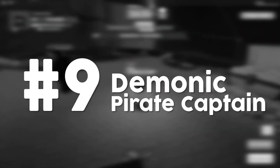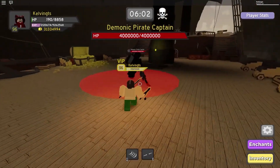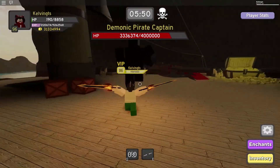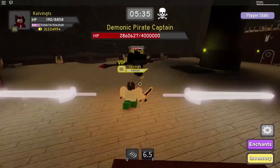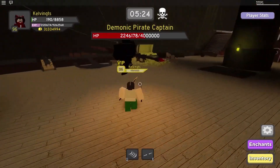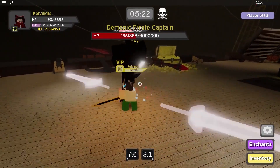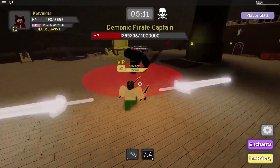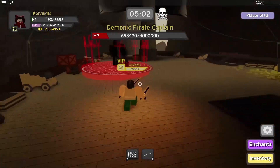Number 9: Demonic Pirate Captain. Demonic Pirate Captain has also been voted one of the most difficult enemies to beat in Dungeon Quest because of its mechanics. You'll find him after the eighth room on the center of the deck in a large galleon. He has four different attacks: Dark Lightning, Tendrils, Spin Attack, Player Teleport, and Life Steal. It doesn't matter where you are on this map — he'll find you no matter what because he has the ability to teleport to you.